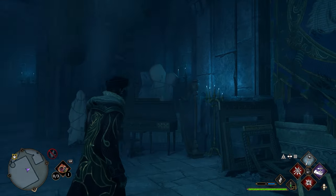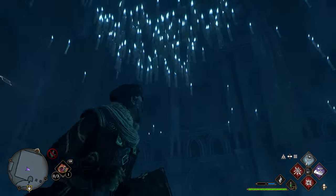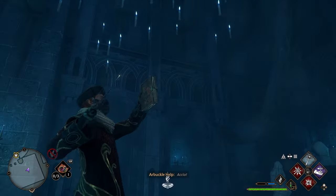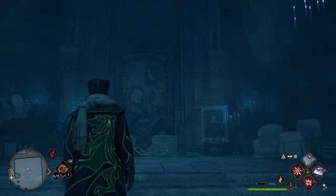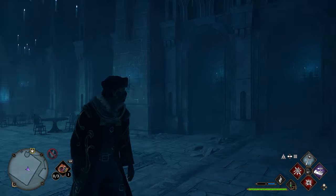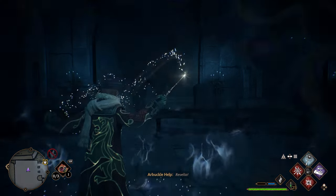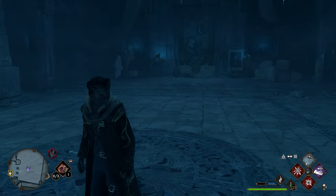After grabbing that page, turn around and look up — there's a page flying around in this room. Lock onto it, use Accio, and you'll get your next page. Then go to the opposite side of the room from the tapestry and in front of the tables use Revelio to get another page. That's all the pages in this room.